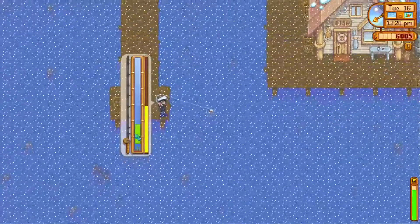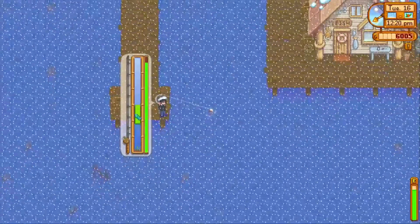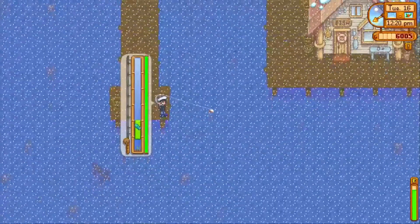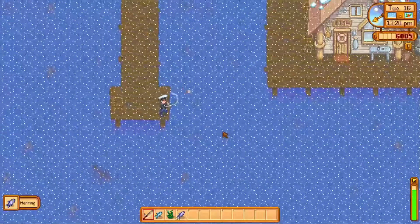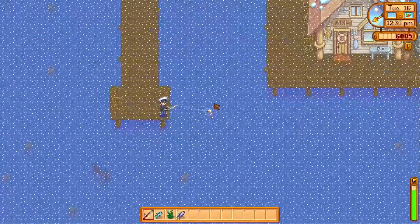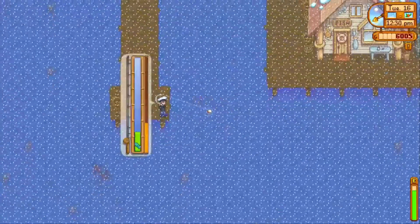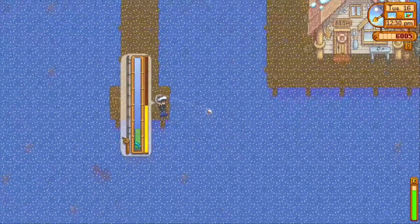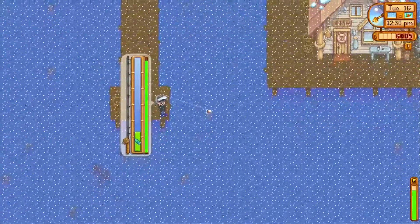The main point is you want to stagger your clicks — long click, long click, long click — instead of spam clicking, because the long clicks help you out so much more and it's much easier to catch fish. That's what I'd recommend for fishing. I'm going to be doing a bunch of fishing the entire day, so I'll speed up this clip and show you what I catch at the end.